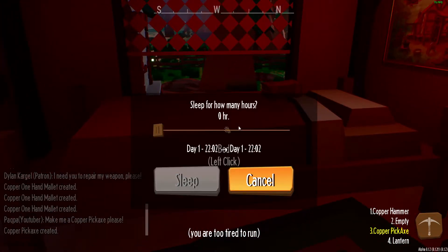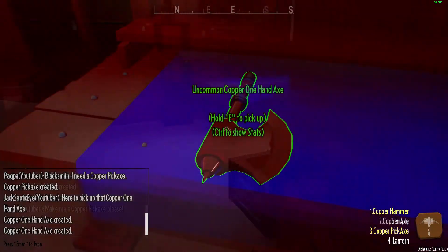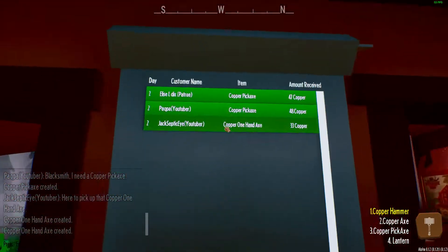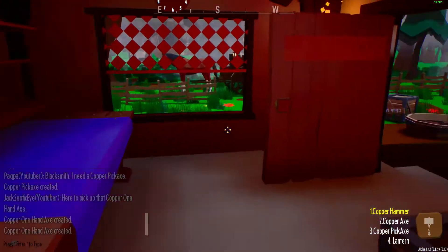I want to wake up at 6 AM. Oh, there's a little bedtime music - that's adorable! Just singing a little lullaby, so cute. Okay, Mr. Jacksepticeye, here is your axe, sister - thank you, have a good day! 33 copper for a one-hand axe, that's pretty good.